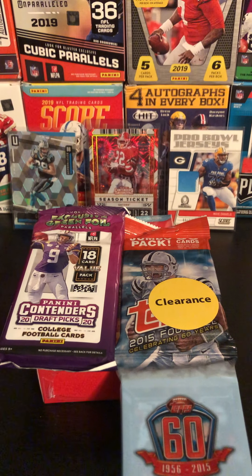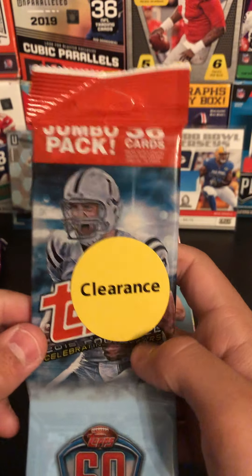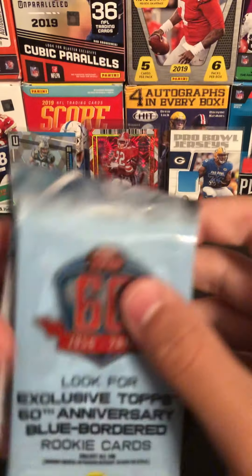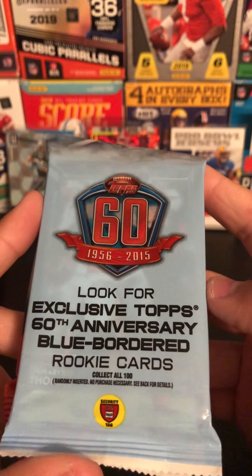Welcome back to another video on Steel Cars. In this video we have a never-before-seen jumping back of Topps 2015 Football. Look for the exclusive Topps 60th Anniversary blue border rookie cards.